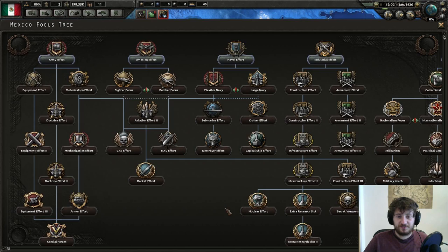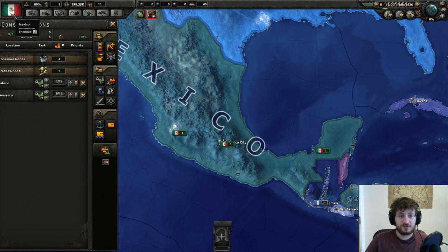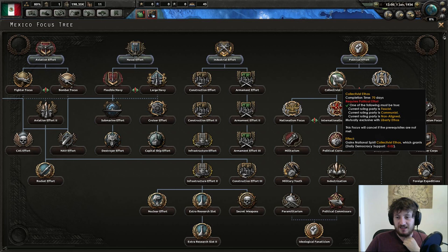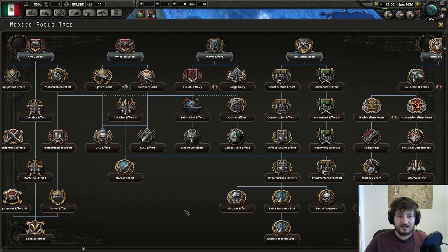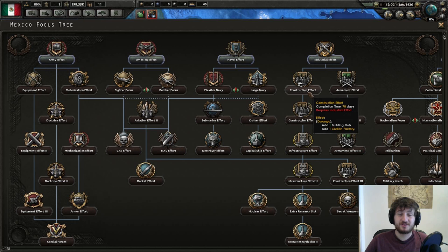Click on Political Effort, which gives you 120 political power. With your very first political power purchase, get the Quintana fascist demagogue to allow lots of fascistic support. Then go Collectivist Ethos, then down to the Nationalism focus, and stop there for now. That allows you to start getting 0.2 fascism per day, and you should be fascist before the end of the year. After that, go down Industrial Effort and Armament Effort to get three free military factories - a 100% increase.